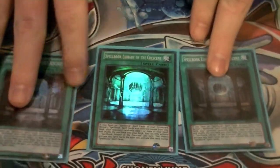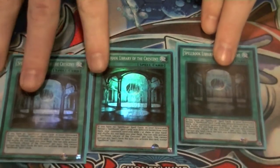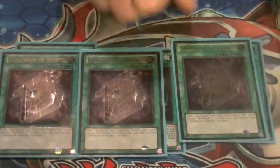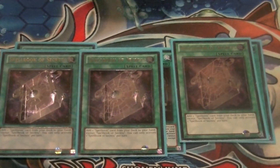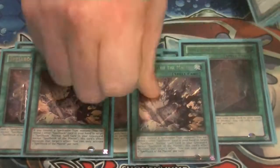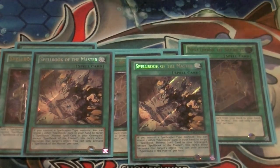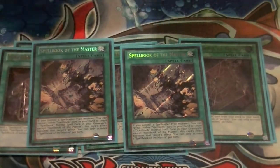Now for spells — three copies of Library of the Crescent. If you have no spellbooks in the graveyard, activate this, reveal three spellbook cards, and your opponent picks one to put in your hand. Three copies of Spellbook of Secrets, which searches out any other spellbook in the deck including Spellbook Magician. Two copies of Spellbook of the Master — you need a spellcaster on the field, then target a normal spellbook spell card in your graveyard and reveal a spellbook to copy that graveyard card's effect.